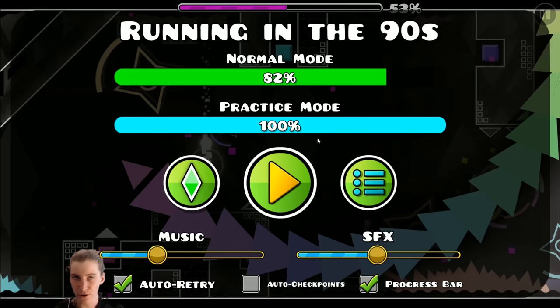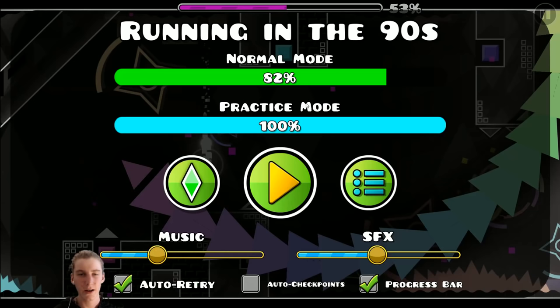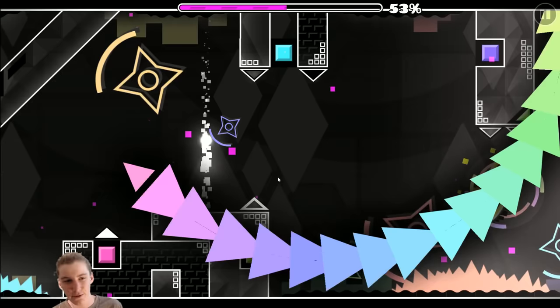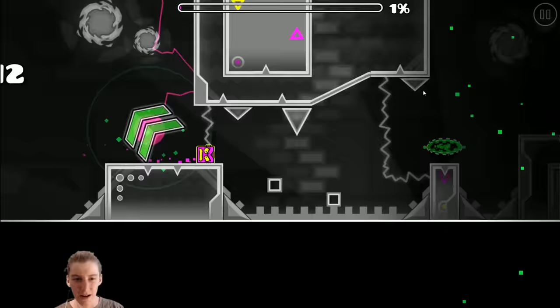One thing you can notice is my crappy green screen is kind of messing up around here. It is only a green blanket so you can't really blame it, but I think it's still pretty cool. I'll try to fix the issues eventually. If I take my jacket off it actually works quite a bit better for some reason — and it is really cold at the moment, so this is probably not a good idea, but I'll do it.